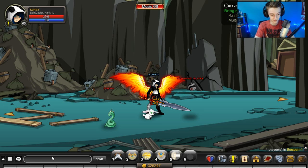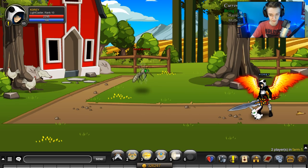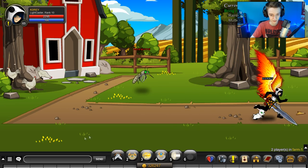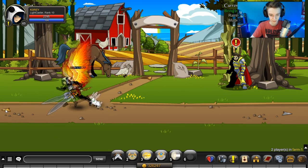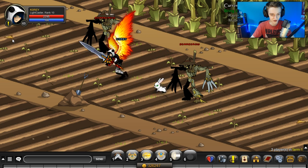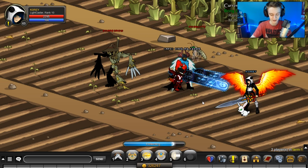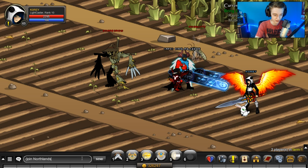The second one is at slash join farm. Go up to the left — one room over. I already did this quest once before, so this is my second time doing it. And right there — that's the egg. Now slash join northlands.